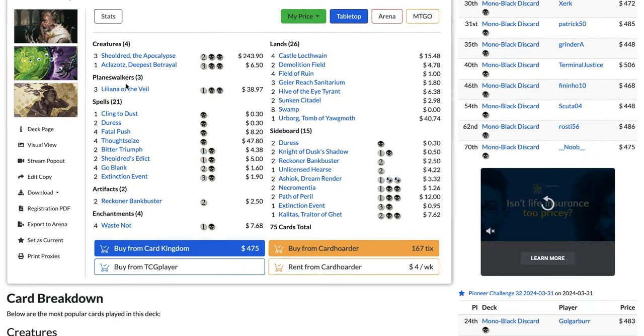I'm not a big fan of the strategy because the deck is full of air — sometimes if you don't find your Arclight Phoenix the deck just doesn't do anything. I'd much rather be a combo deck with all these cantrips. But people are having a lot of success with it. As a Lotus Field player, my matchup against Phoenix is ridiculously good.